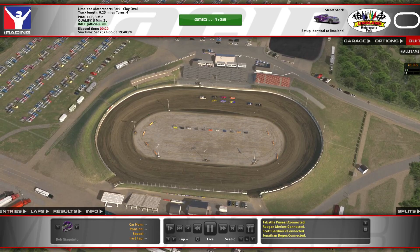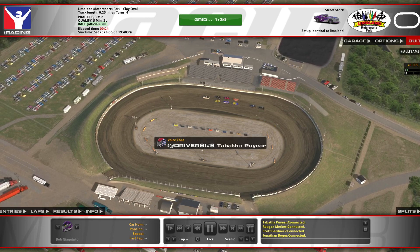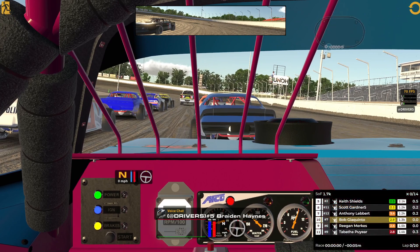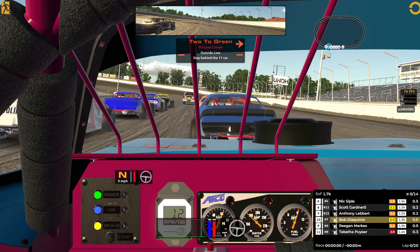Alright, another chapter of the Bob Learns How to Drive a Dirt Car. Rookies at Lima Land. I'm very, very, very slow. Starting P10, I'm the number 7 car, but there's a few rookies in here. There's also a 5k driver, so, you know.